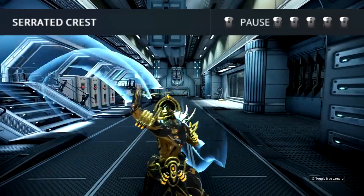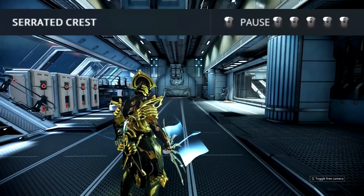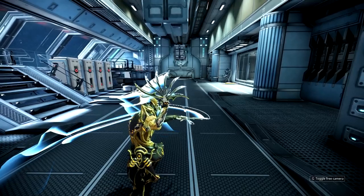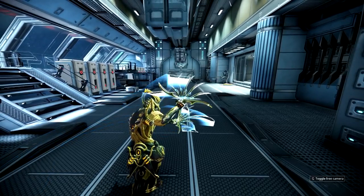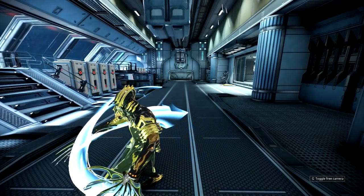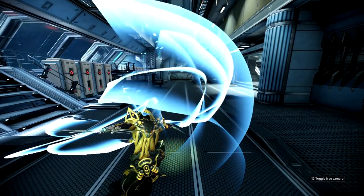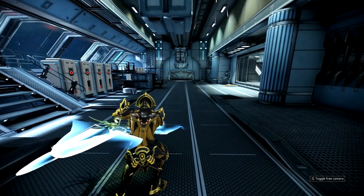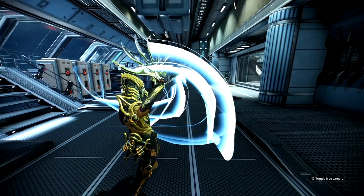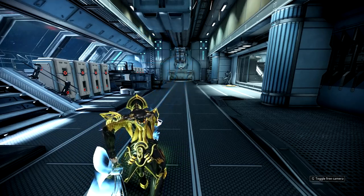The fourth and final combo is called Serrated Crest, and to execute it you have to pause after the first attack. It starts with a quick double strike hitting all enemies in a cone in front of you, followed by a very swift double strike where the left Warfan does damage just before the right one. This is followed by spinning around and doing a downward cut with the right Warfan — I don't think the left one is doing damage here. Then comes a little bit of flailing that definitely does damage, though I'm not quite sure how.